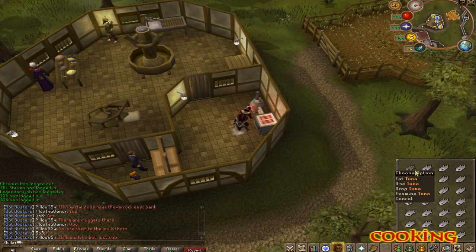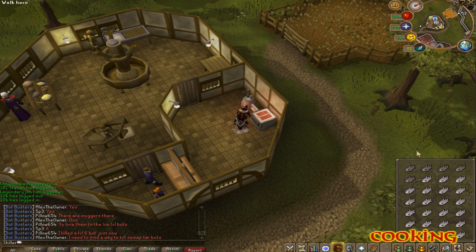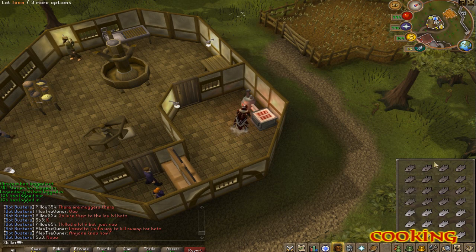Another cheap collectible method I use is cooking tuna for my cooking rocks. I buy it in bulk because it's really cheap and easy to collect in its cooked form. You get 28 actions per inventory with cooking, so you tend to get your rocks pretty quickly. Keep in mind that your tuna or whatever fish you're cooking will turn into a strange rock, so watch out for that if you're cooking expensive fish worth a couple of thousand GP each.